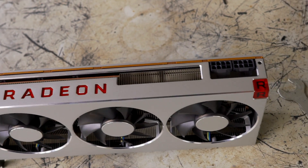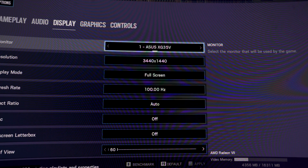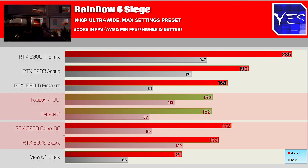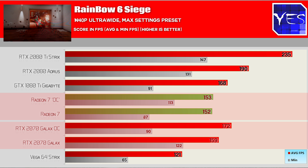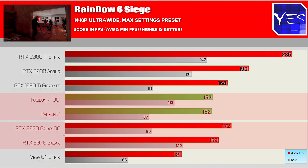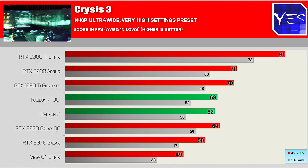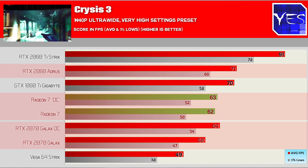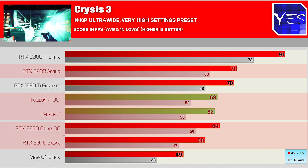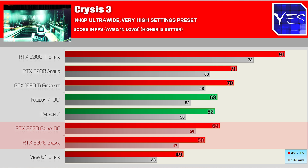Next up is Rainbow Six Siege — an online competitive multiplayer title — ultra settings, 1440p ultra-wide. The 2070 was actually pulling ahead even when not overclocked, and when overclocked it gained even more, with the 2080 and 2080 Ti further ahead. That wasn't a good result for the Radeon 7. Moving to the much-requested Crysis 3: the 2070 is falling behind the Radeon 7, and the 2080 is pulling ahead just by a bit, but the overclocked 2070 is starting to pull just a little bit ahead of the Radeon 7 as well.